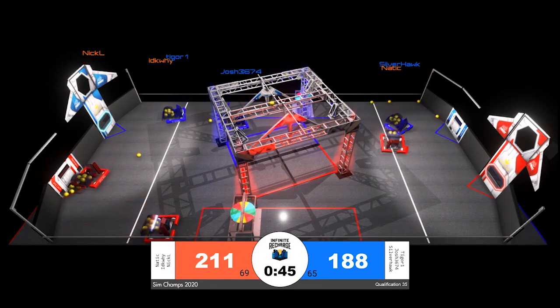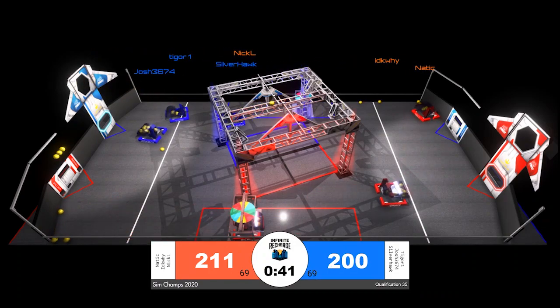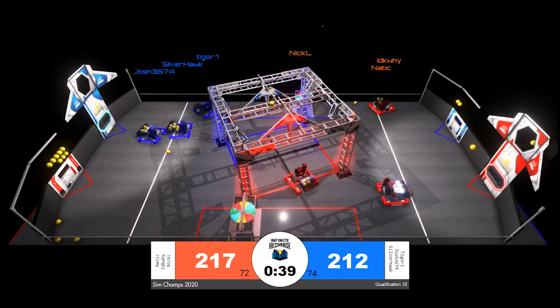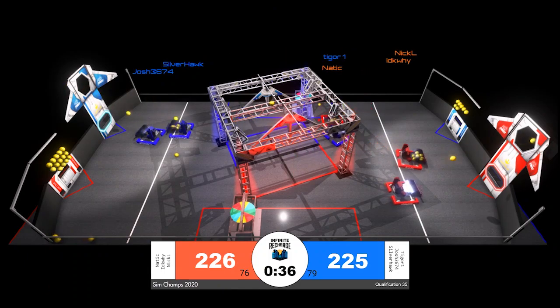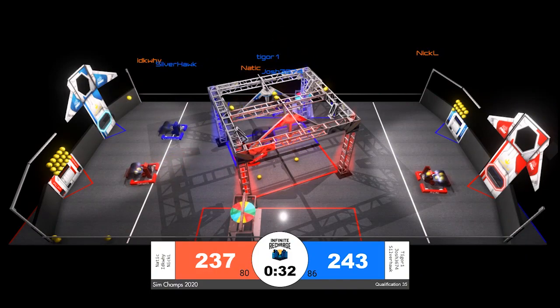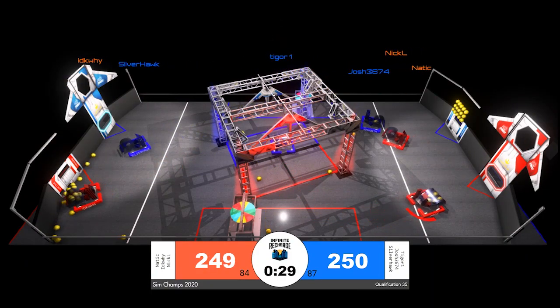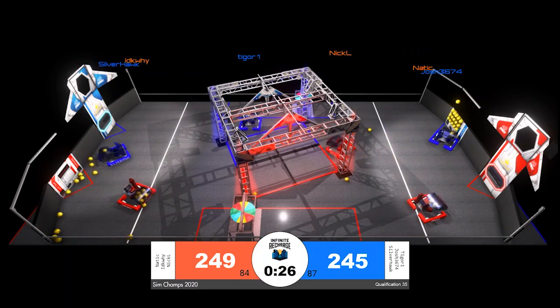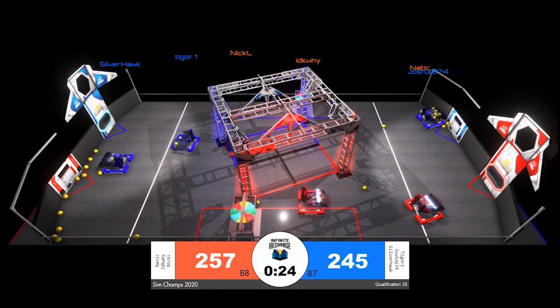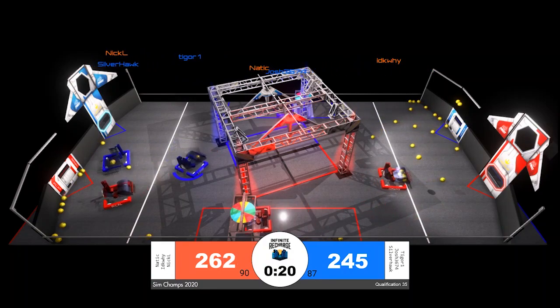Red alliance leads 211 to 188. Both alliances are still shy of the 90-point threshold for a ranking point for energizing the shield generator. Blue is getting closer and closer to taking this match back — Silverhawk and Josh bringing it to 243. Blue now leads, but red has established their lead once again.